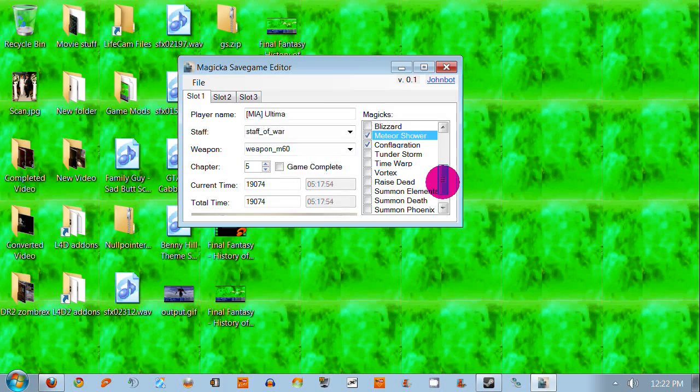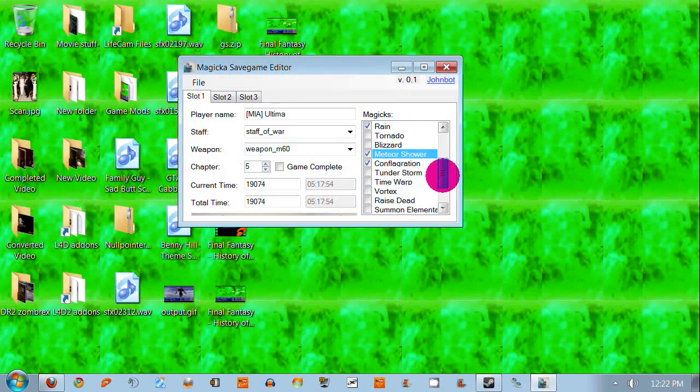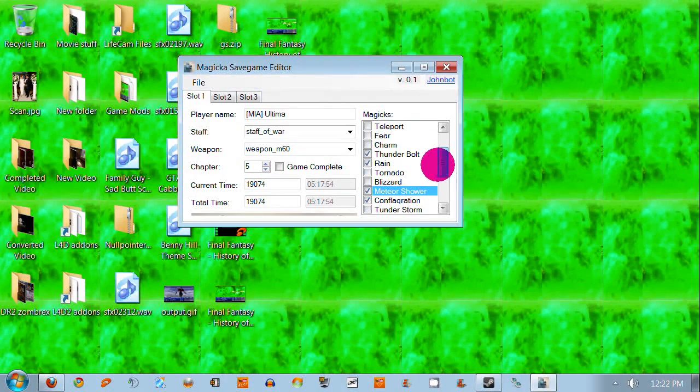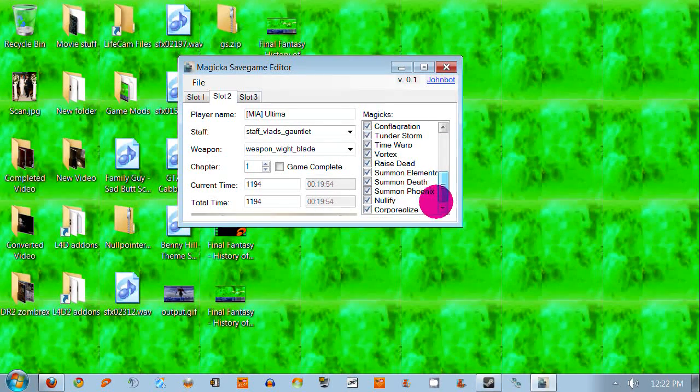On my second playthrough, I will get all of them legitimately, and then we'll have no more need for this. Because then I should have the Vlad Staff and whatever this blade is. And even if I don't — who cares? I'm not going to look for the locations of these. I'm just screwing around with this profile, really to see if this program works and see how broken it actually is.